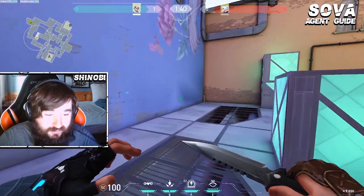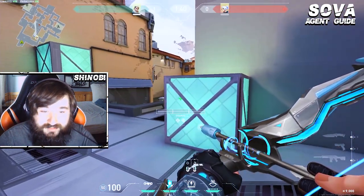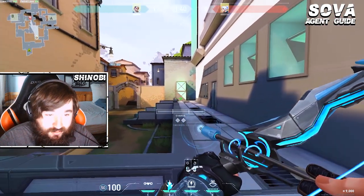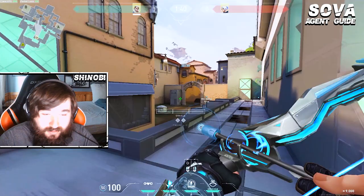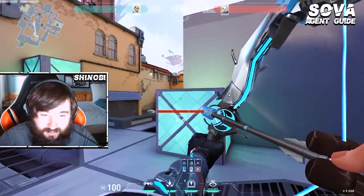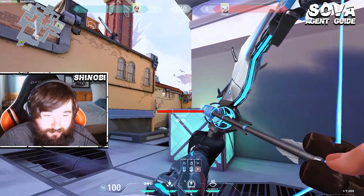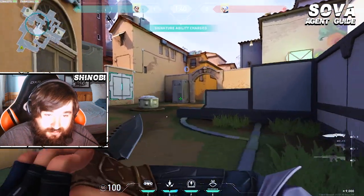There are a few darts I'll use for taking mid control with my teammates. Most of the time when we take mid control, it's going to be combined with some sort of smokes, whether they're on catwalk or deep mid. One of the darts you could do early round if you're spawned toward A: just come here off the barrier, aim below this electrical box, full power, just shoot. This will just clear close mid.